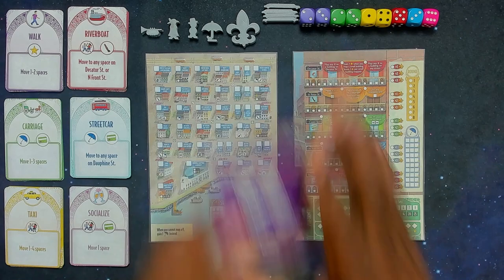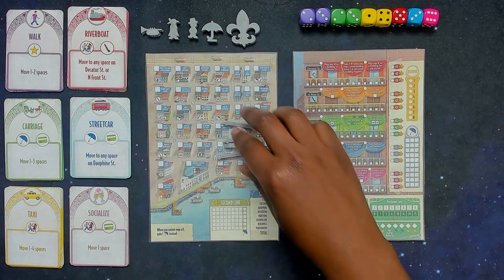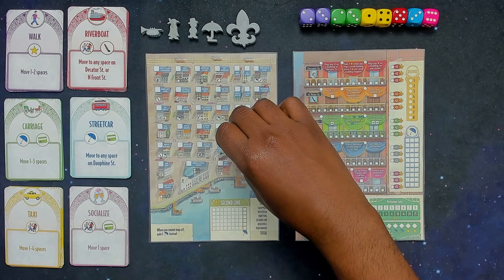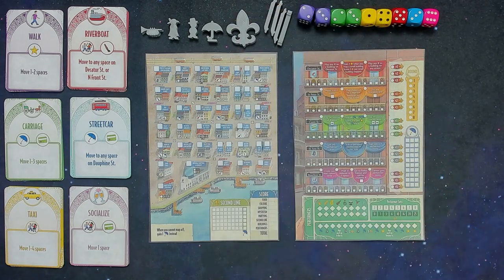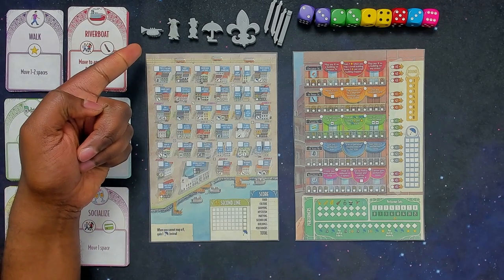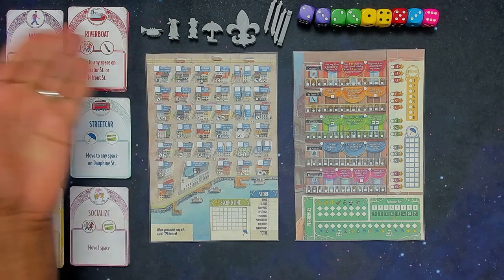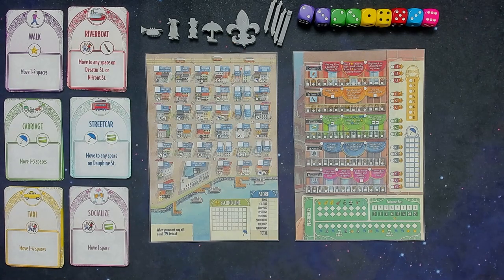There are four road closure markers. To be completely frank with you, I'm honestly not sure what these are for. Hopefully I haven't been playing wrong this entire time, but you know, life happens. The game is playable from one to four players. Each player will pick one of the tokens here — you have the trumpet, two very well-dressed people, and an umbrella. These will be your players one through four, and the fleur-de-lis here would be the first player marker.